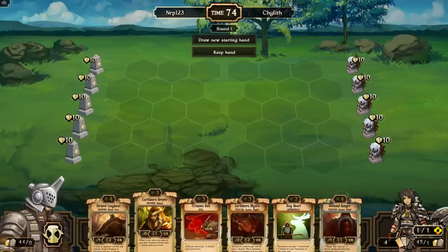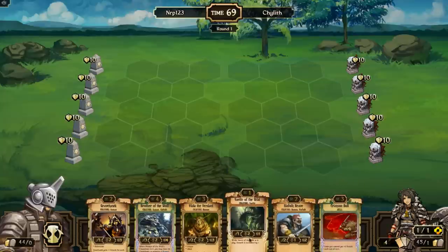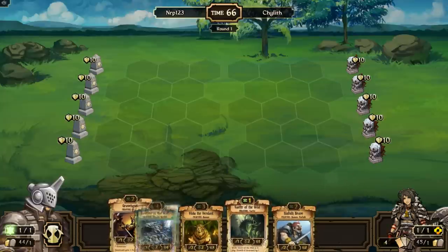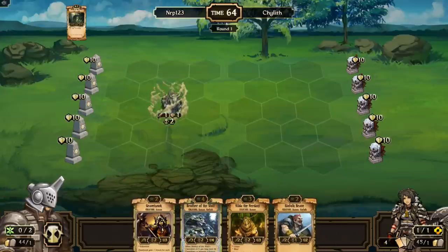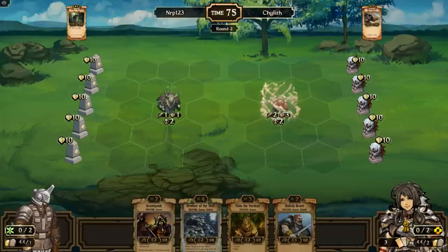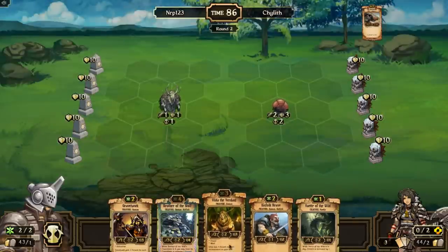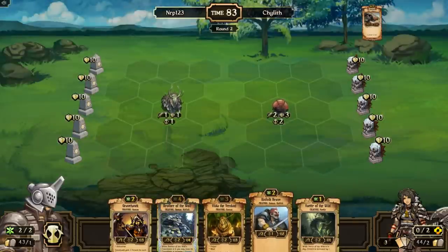I have good creatures in my starting hand but no two-drop, so I'll draw a new one. This time it's much better. I'm going to sacrifice the Crimson Bull to have more creature options early. I don't have a lot of one-countdown units in my starting hand or Ragged Wolf, so I don't think the Curse of All would be that useful early on. If there's a Spark that could be a problem, but I have a two-drop and three-drop lined up.